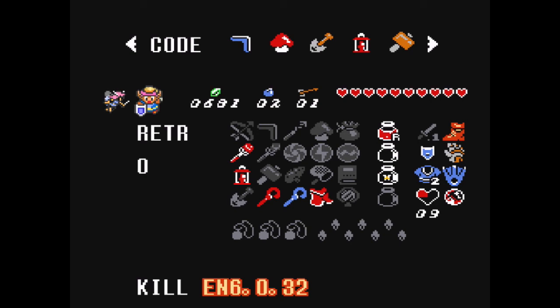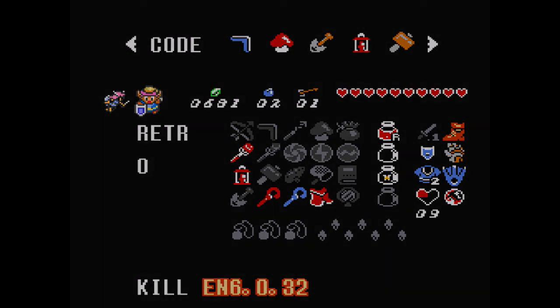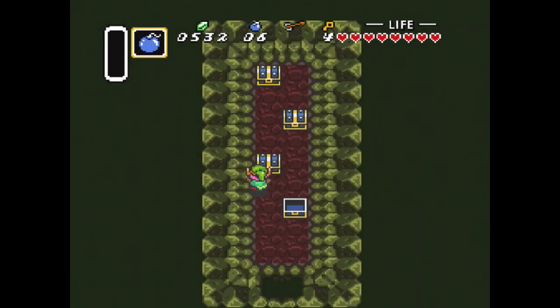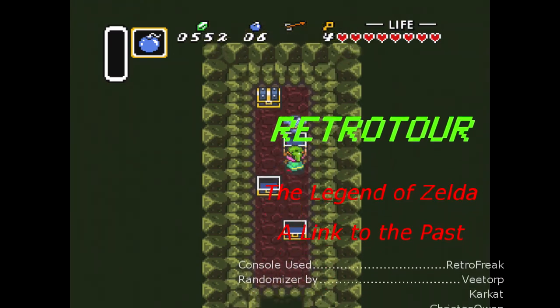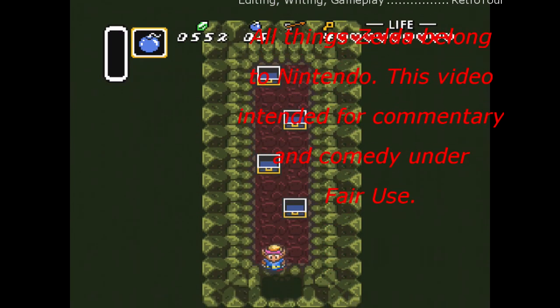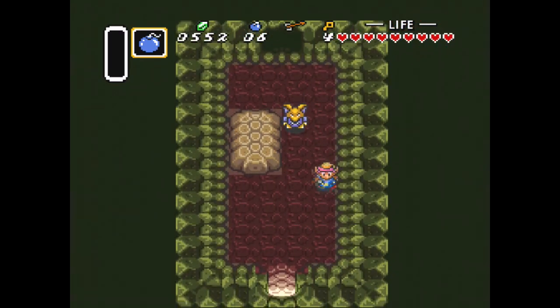All right, that's probably a pretty good place for us to leave it off. I still don't have a sword, and we will continue our quest to find a sword. Man, we've got a lot of other stuff — wish I had the hammer or the hookshot or the bow or something. If you liked the video, go ahead and hit the like and subscribe buttons. If you want to see other games I'm doing, go ahead and check them out here. Thanks for watching everyone, and join us next time here on RetroTour.